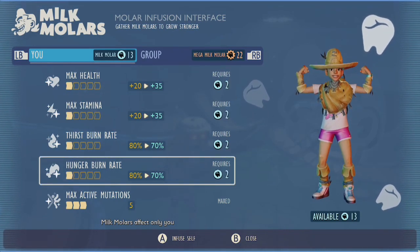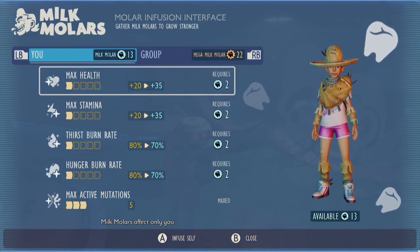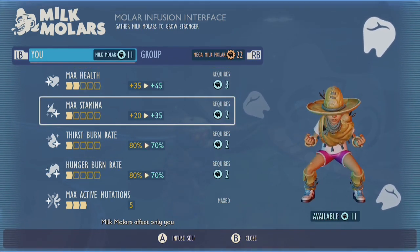Now in order to get the most for your molar, I next recommend upgrading by one level your max health, max stamina, thirst burn rate, and hunger burn rate.